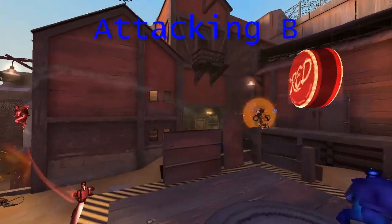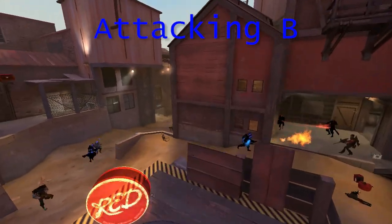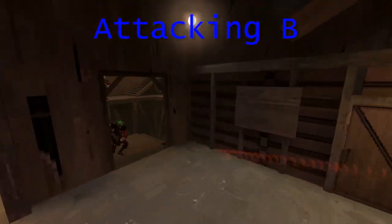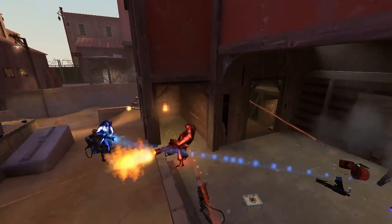Destroy the sentry. Obviously as ever, Pyro's going to be crucial here, as is Engie — he's going to be wanting to back his sentry out to the platform. This can be quite a long period of the game, with both teams rotating between B and E quite a lot. But eventually you're probably going to see B captured.